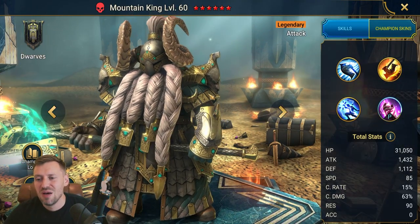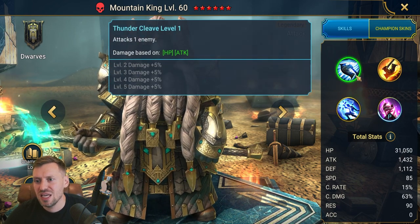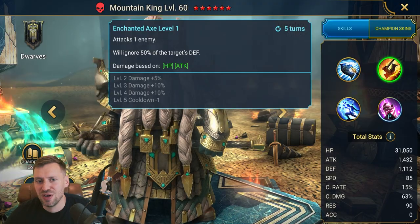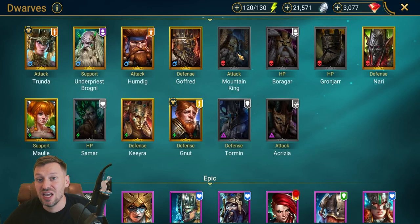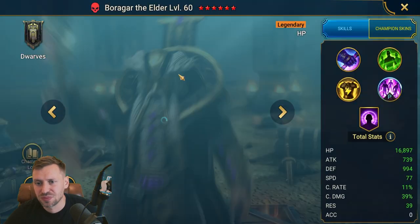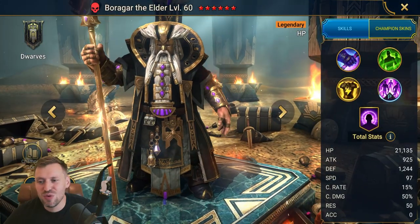Mountain King — bit of a shame he's been nerfed because of Ultimate Death Knight, but still really really strong. He hits super super hard. You just stack HP on him, he's pretty hard to kill. Really great champion.